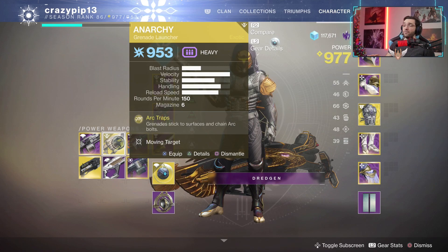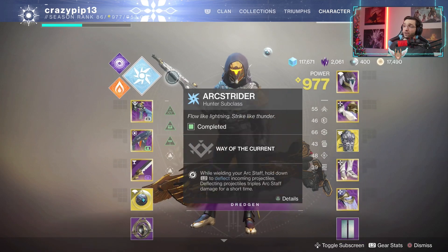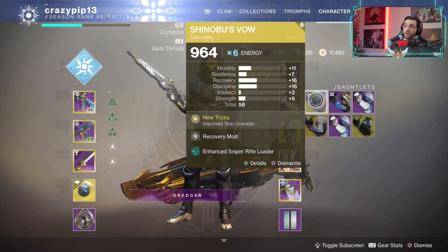Anything that does massive amounts of arc damage will be very useful, because what I love to do is run into the lost sector, get to the boss and just melt him first. For the super I'm using Arc Strider, combined with the Radiant Flux so I get a lot of super energy to get that bounty out of the way real quick. Sometimes you get the grenade bounty — swap out for Shinobu's Vow and you get double skip grenades. If you don't have that, arc bolt grenades work just fine.